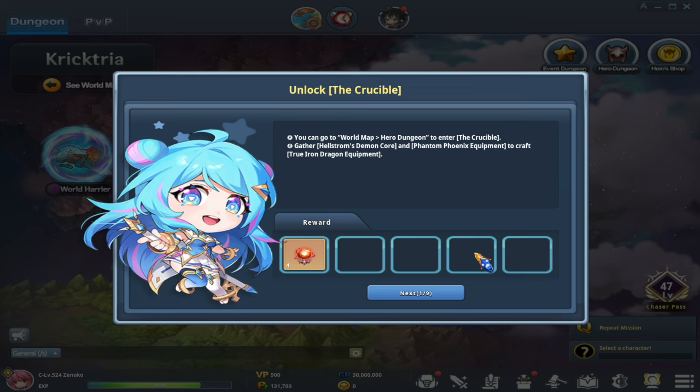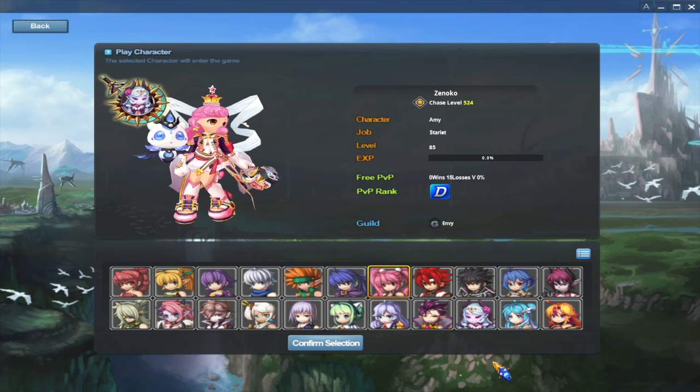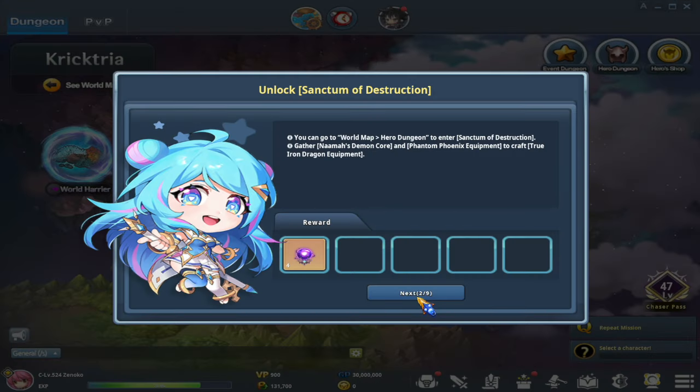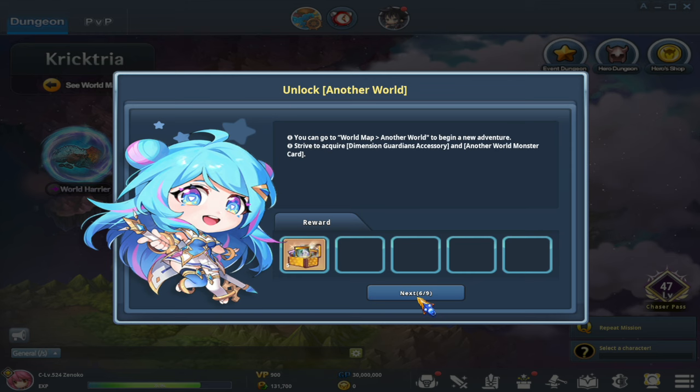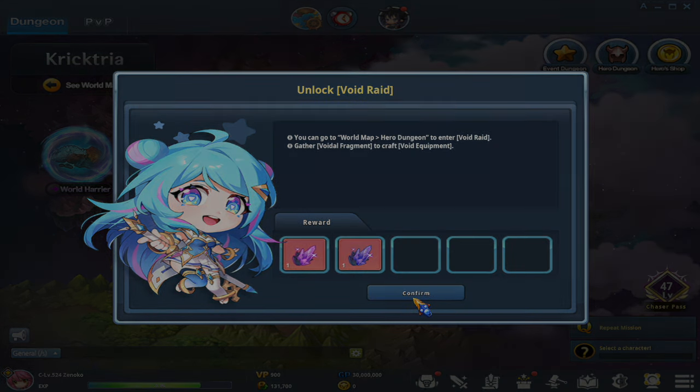Reaching certain milestones on your characters will trigger a pop-up containing a reward. If your character is already level 85, you can just keep clicking next through these pop-ups and collect your rewards. These rewards include Harrier and Crictria card boxes, as well as Void Fragments, so make sure to collect these on as many characters as you can.